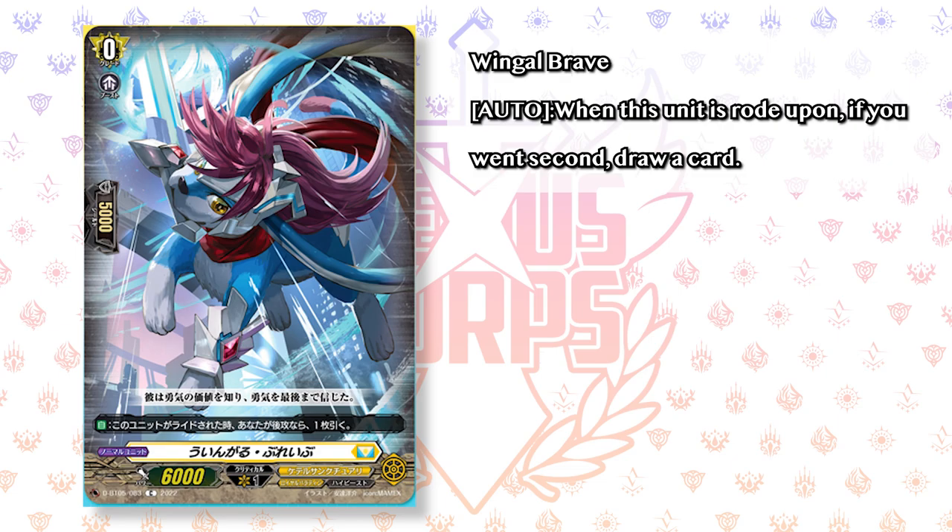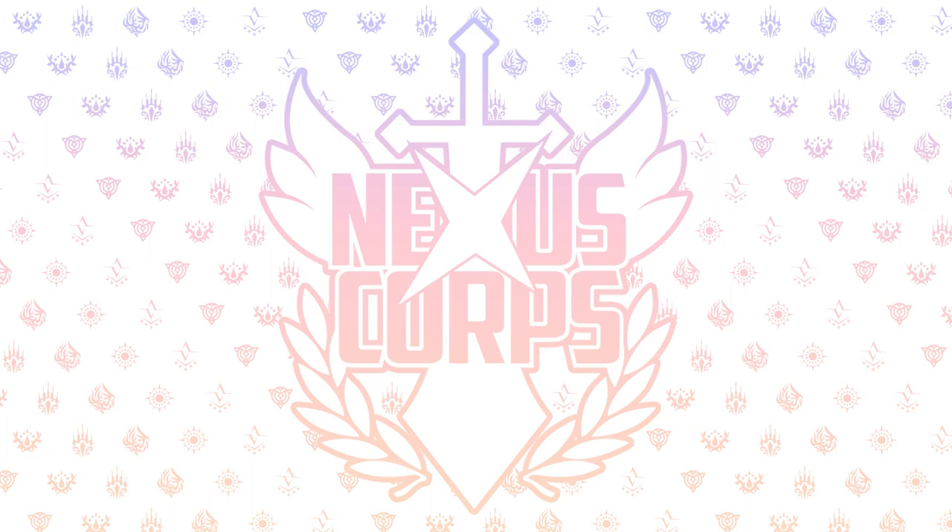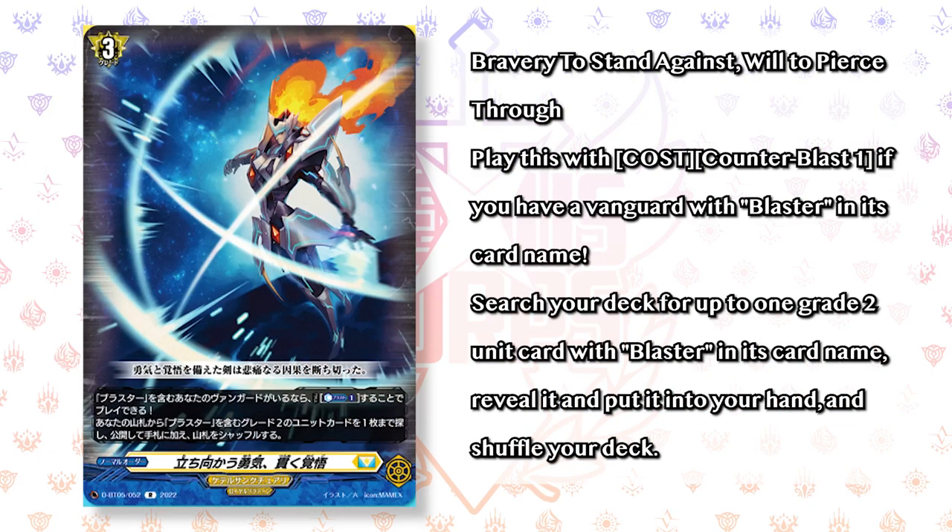The last new card is the new starter, Winglebrae. When it's rode upon, if you went second, you draw a card. It seems like the only real reason they announced this card is because it's included in Marin's skill, but it's just a name-specific starter that works with Marin. Along with the rest of the Royal Paladin support, we got a new order card — Bravery to Stand Against, Will to Pierce Through — a really cool name. You play this with counterblast 1 if you have a Vanguard with Blaster in its name. You search your deck for one grade 2 card with Blaster, reveal it, put it in your hand, and shuffle your deck. Think of this card as running extra copies of your grade 2 Blasters. The only risk is if you run Blaster Javelin in your ride line, you might accidentally call it, but otherwise it's just a great consistency piece.